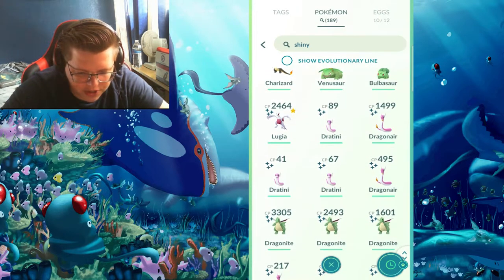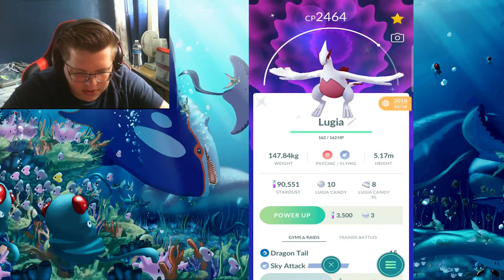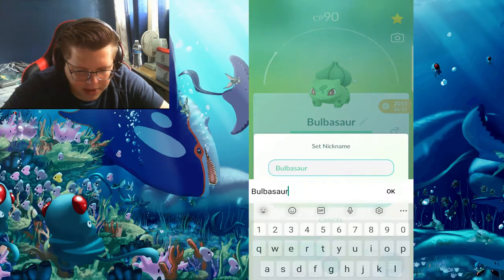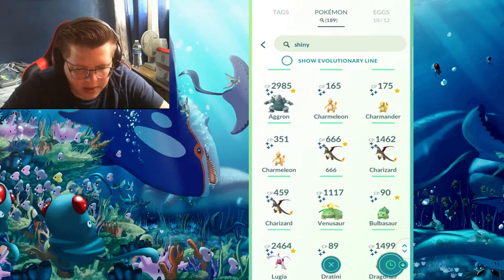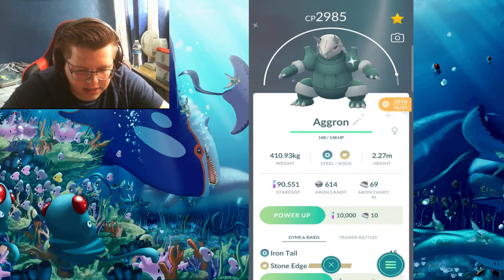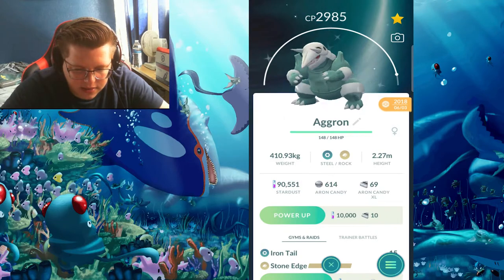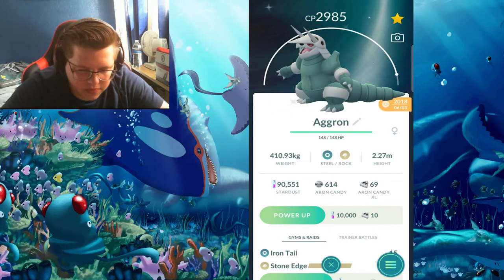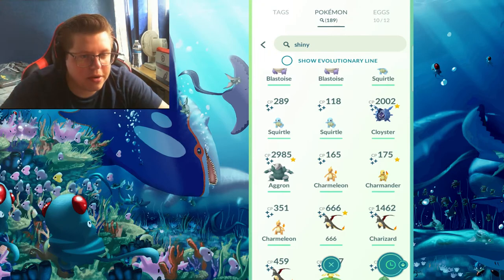I caught one shiny Lugia back in 2018 when it was in raids. I didn't participate too much in the Bulbasaur Community Day because I don't really like Bulbasaur. Then there was a Charmander Community Day. One of my first full-odds shinies was a shiny Heracross — one of my personal favorites just because it was one of my first, and I think it's one of the cooler shinies. The shiny is a little puke-green but I like it. And then the shiny Cloyster — any shiny that's blue is automatically one of my favorites.